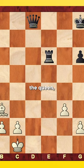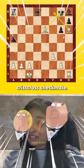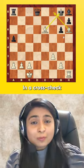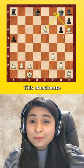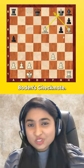If the rook captures the queen, then bishop e6 is a fantastic criss-cross checkmate. In a criss-cross checkmate, the two bishops come from two different diagonals to give checkmate. This checkmate pattern is also called Borden's checkmate.